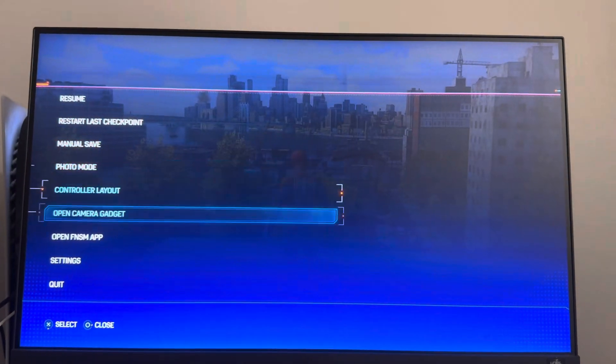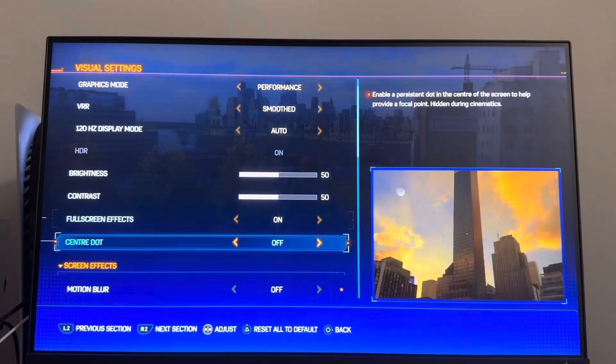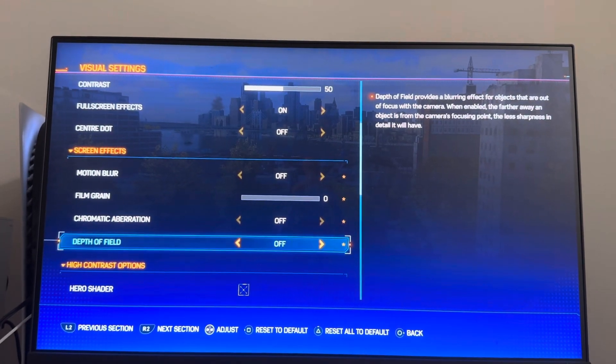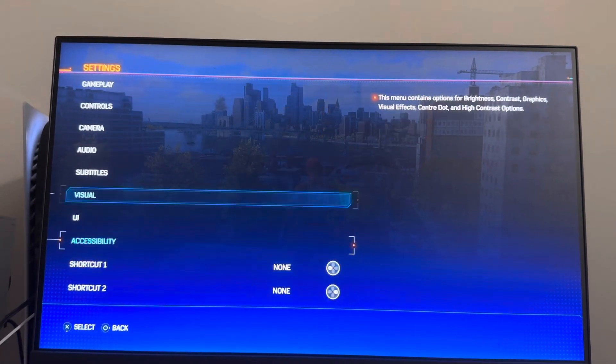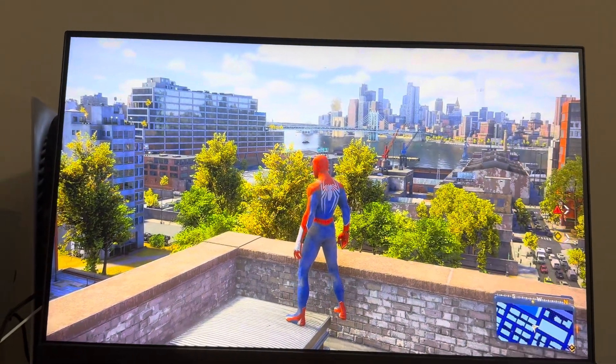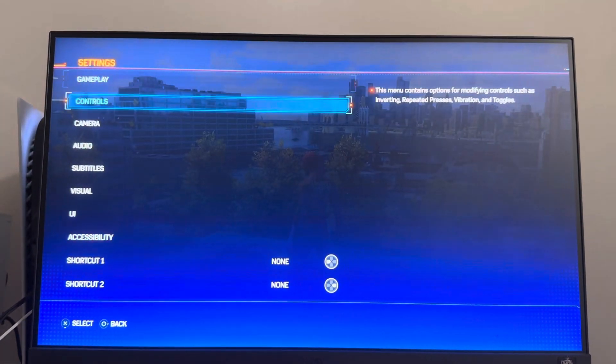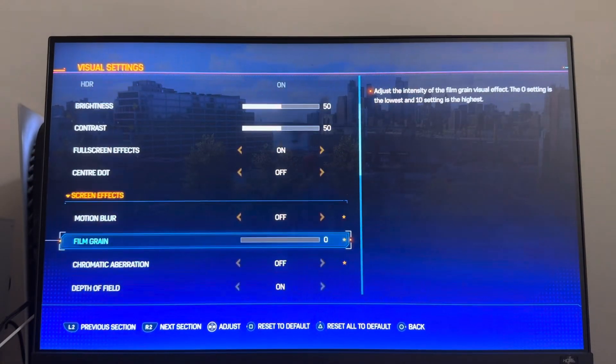If you want realism you can turn it on, but I recommend turning off all of these settings. I turn them off on all the games I play, like Call of Duty, because they make the game look absolutely horrendous. As you can see, the side of the screen just looks blurry. Just turn off all these settings and it'll make the game look way better. Let me know if this helped you all out, and I'm out — peace.